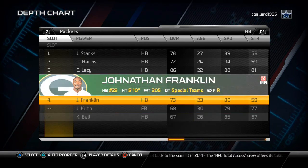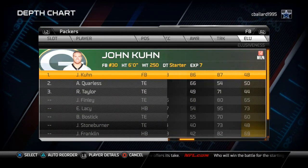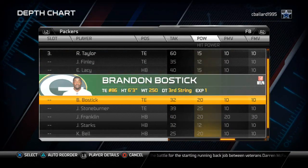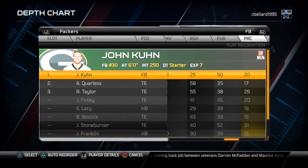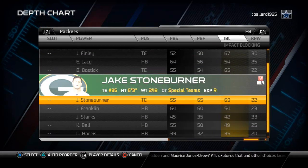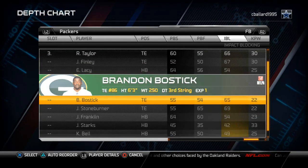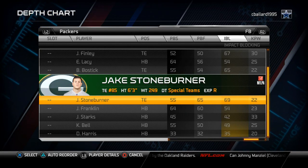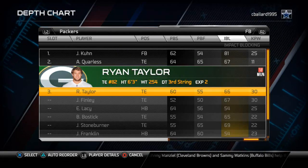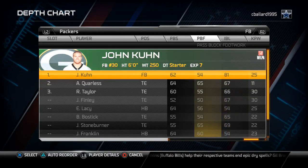At fullback, since I don't use a fullback in my offense, I like to look at hit power and impact block - I just want to put the guys with the highest of those in there. There is really nobody that stands out for hit power, so going over to impact block, I have got one guy with 81 impact block and the rest are in the 60s across the board. I am going to take Jake Stoneburner and put him on my special teams rather than at fullback. So I am just going to leave Ryan Taylor here with that 66 impact block and run with it.